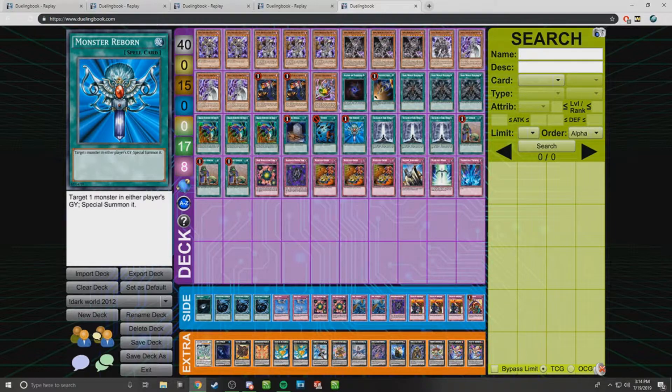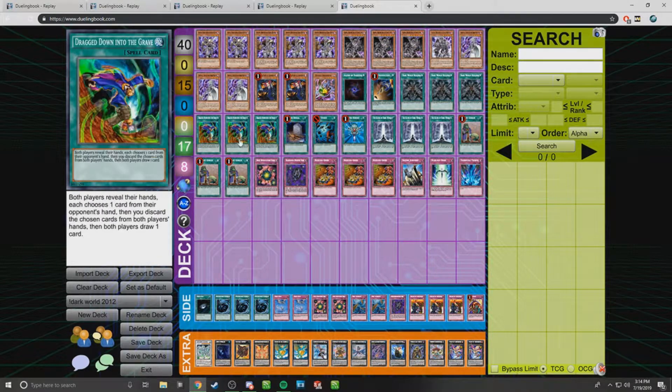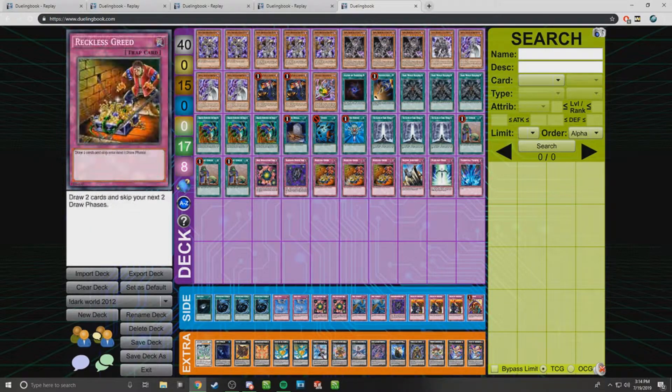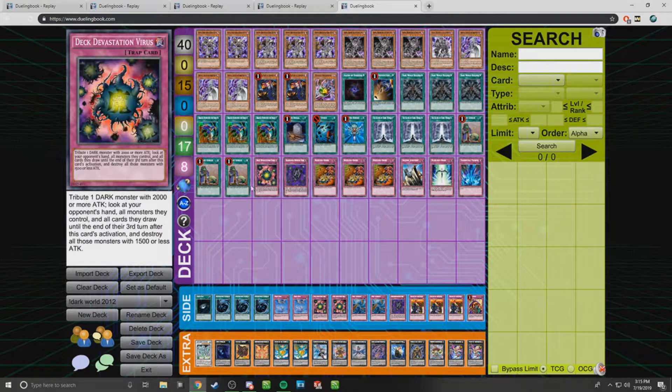Monster Reborn — if you have a Dark World in the grave like a Broww or Snow, you can Monster Reborn them and then bounce them back with Grapha. So Monster Reborn was kind of like a plus one in this deck. Gates is a pretty good card — makes Grapha 3,000 attack and you don't have to continuously have a discard card because you can use Gates. Three Upstart Goblins to make 37 cards in this deck — more draw power just to thin and get your power cards like Card Destruction. I ran Upstart in this deck before it was really popular. A lot of decks ran 40 cards and no Upstarts, but this was the Upstart era and Reckless Greed era too.